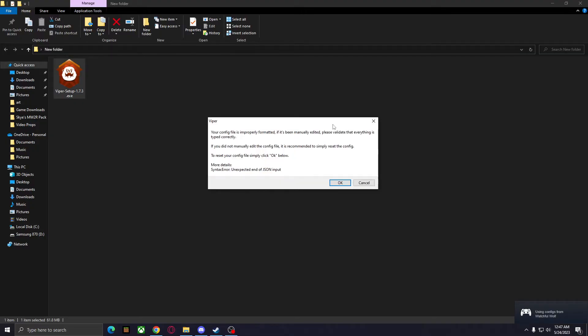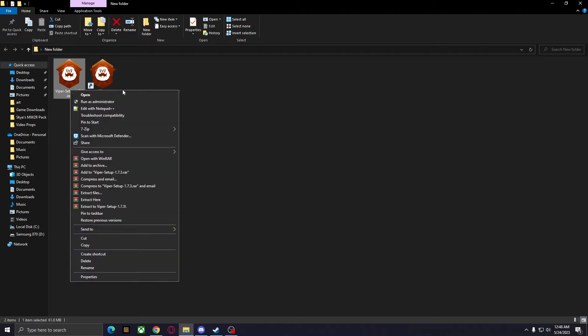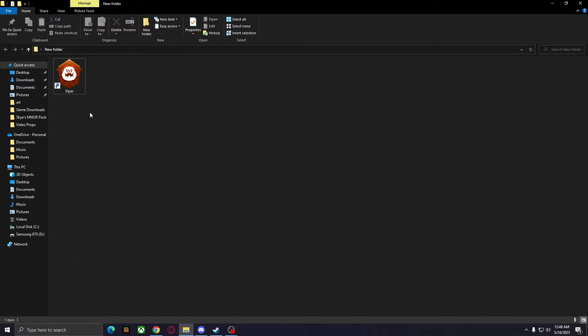It finished installing and it says your config file is improperly formatted. Just press OK to reset the config. Wait a minute, and once it's done it's going to give you a shortcut to the Viper application. You can go ahead and delete the installation EXE.